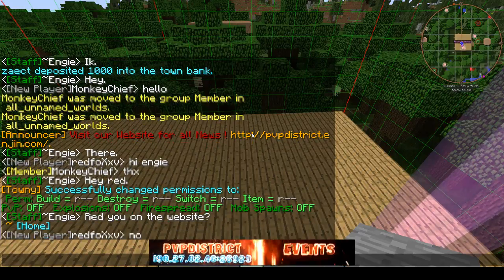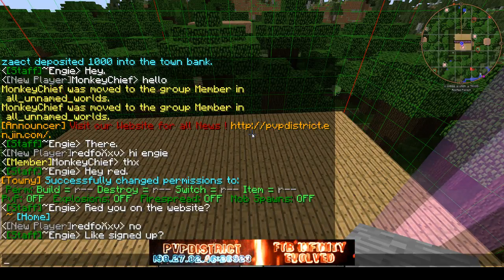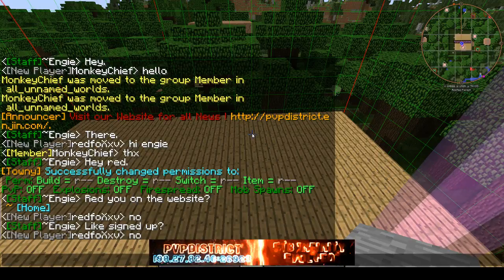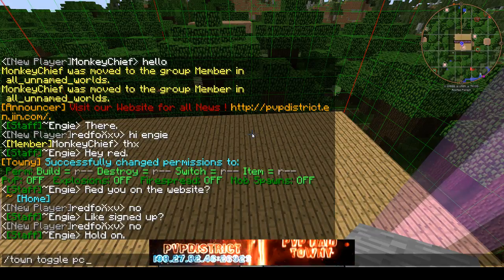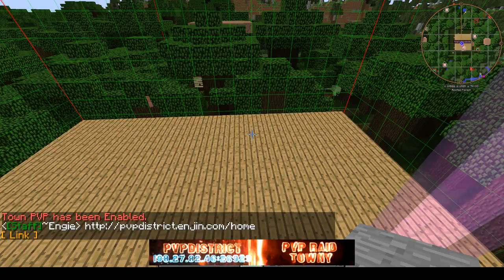You gotta set PvP off in your town — you don't need to, but it's really better. When you set PvP off in your base, people won't be able to kill you in your base, but you will be able to kill outsiders in your base. When somebody dies in a claimed zone, they can't get their grave back. In order to toggle off PvP, you do slash town toggle pvp — it's gonna disable it the first time you type it.